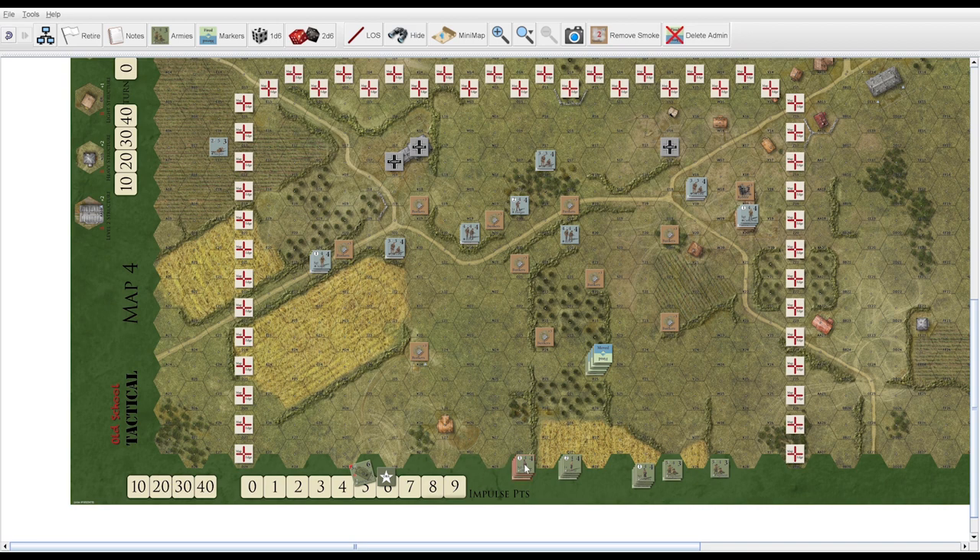The Germans passed, and the Americans are going to bring on another fire group. For illustrative purposes, we're going to attempt to move here with a fire team. The German is going to say, 'I'm going to attempt to fire at that leader.' Can this sniper see this location? He clearly can, so this sniper is going to attempt to fire on the leader on the first hex where the leader moved through.